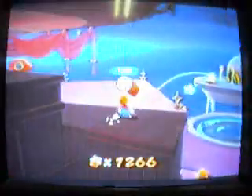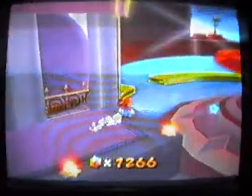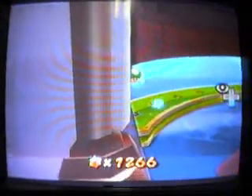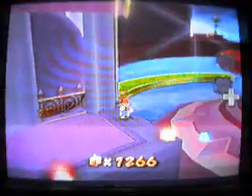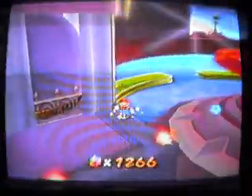Up here we have our first Red Luma of the game. It says 'I've got a secret, but I'm not telling.' A note for later, I guess. Now if you look out over there, you can see a 1-Up. It's kind of hard to get to right now, but I'm going to try to get it, because it's possible.